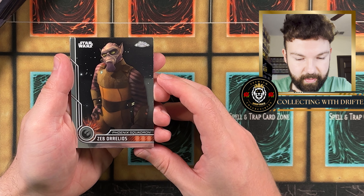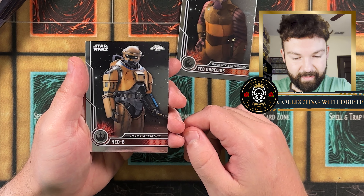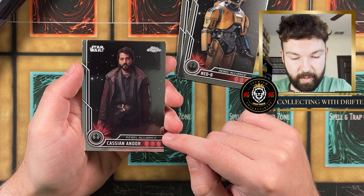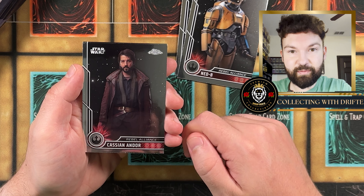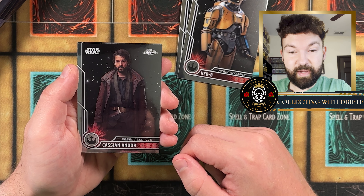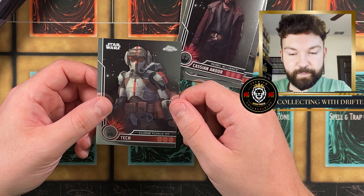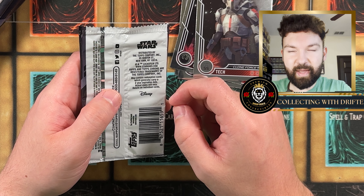First pack: we have Zeb Orrelios from Star Wars Rebels, we have Ned-B, Cassian Andor — I would love to get a purple wave of Andor, like that show is so slept on. It was so good. If you haven't watched Andor, 10 out of 10 recommend — it's some of the best Star Wars content, I think the best since Revenge of the Sith. We also got Tech. No wave in that one, but there are Anime Madness cards, which are Star Wars cards drawn in an anime style, and they're so cool.